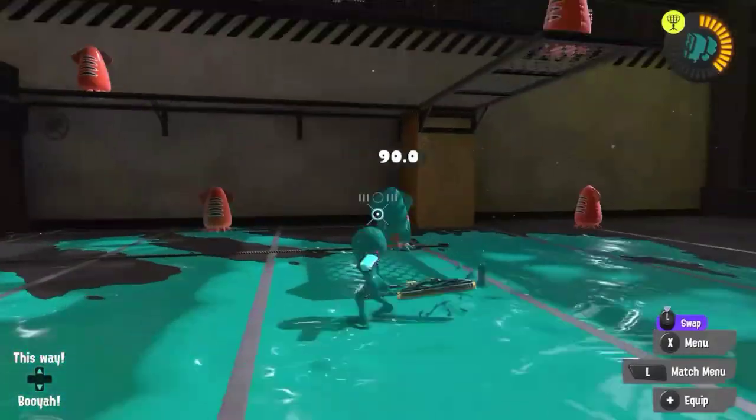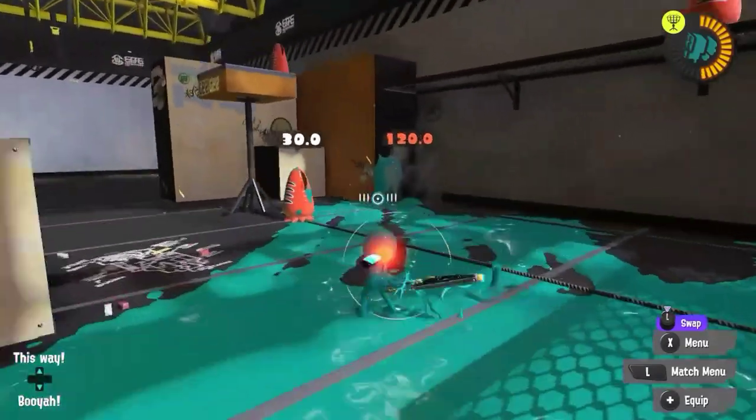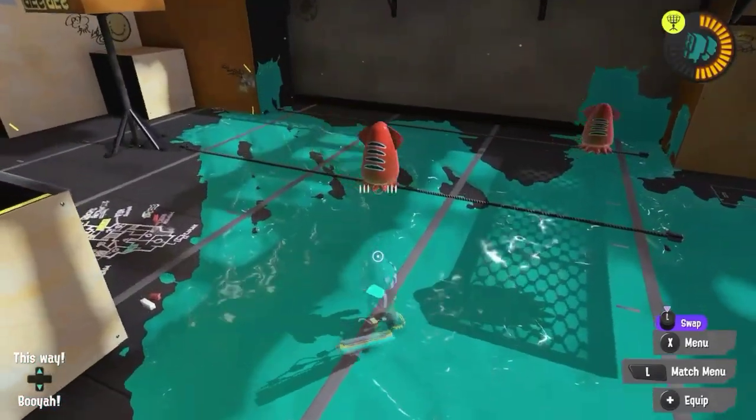Now for some tips and tricks. For horizontal slashes, thanks to Wiper's speed, you're able to dip in and dip out — throw a quick projectile and avoid and mess with your opponent.